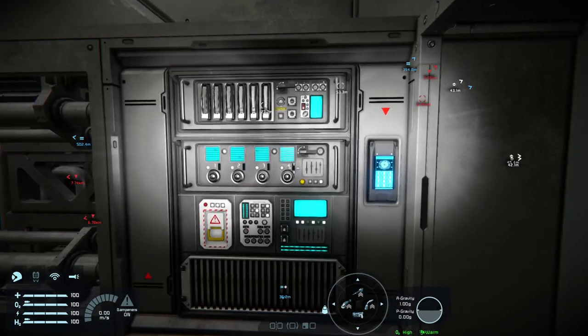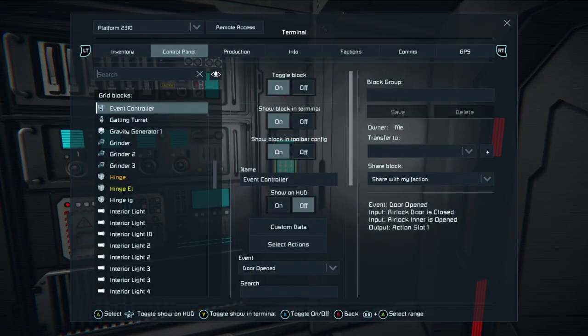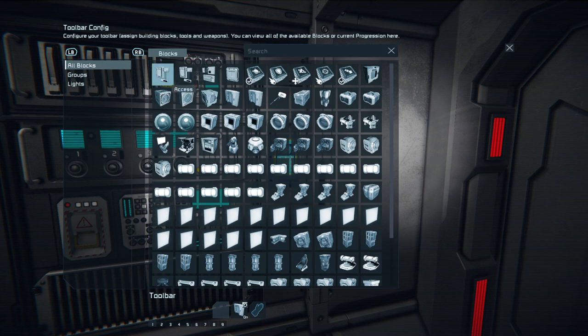Here is the Event Controller in large and small grid options. This device takes a state of your grid — such as door opened — and outputs actions to slot one and slot two. Slot one is true, slot two is false: if the door is in one state, trigger slot one; if another state, trigger slot two. You can have up to nine timer block-style actions mapped to it. In my setup, I have an airlock inner toggle, an airlock door toggle, an air vent depressurize toggle, and a light that turns on or off based on whether the door is open or closed.